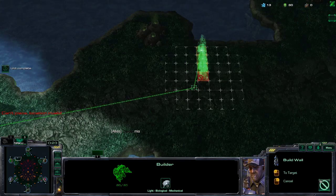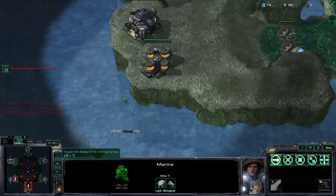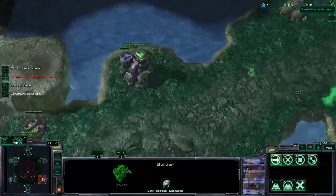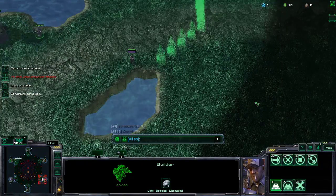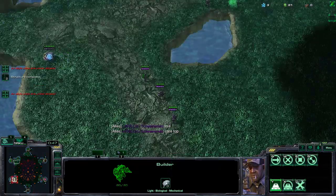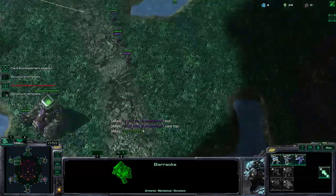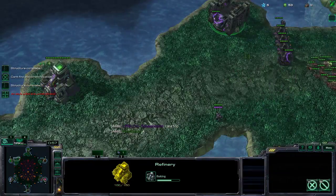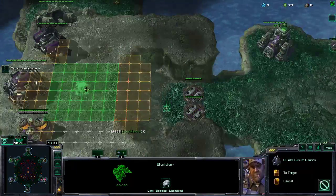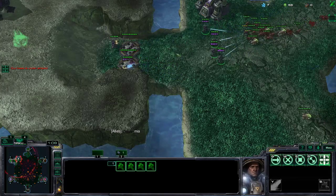I'm gonna attempt a wall off here, because if I actually got this gas this would be really nice. Let's actually get a Marine first, make sure we have our base. It looks like he actually focused on somebody else, which probably means we should get a shock trooper next. Oh yeah, there he comes. I'm not gonna be able to hold this. Let's see if we can micro this out — probably not.